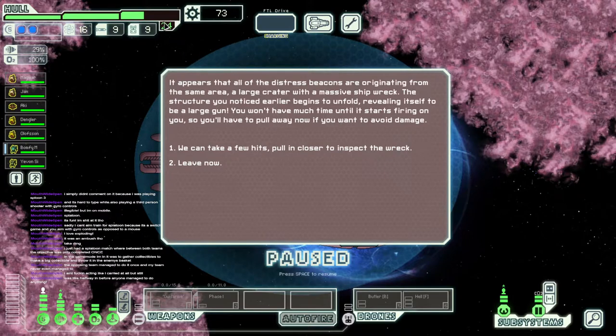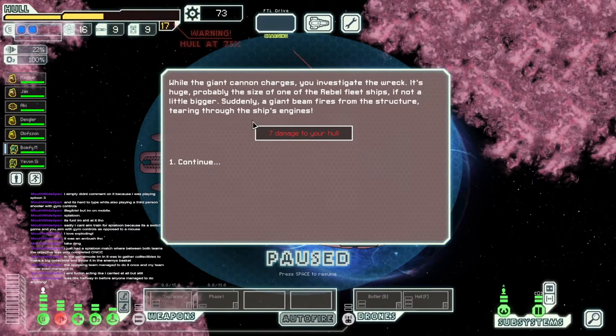How much damage will this do to us? I'm very curious. Let's inspect the wreck. Oh my god — 7 damage. Kind of bad, but I think we can tank that. We'll find a shot; we'll be fine. While the giant cannon charges, you investigate the wreck. It's huge, probably the size of one of the Rebel Fleet ships, if not a little bigger. Suddenly a giant beam fires from the structure, tearing through the ship's engines.